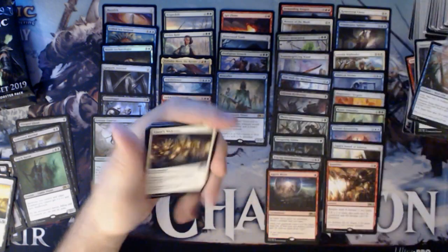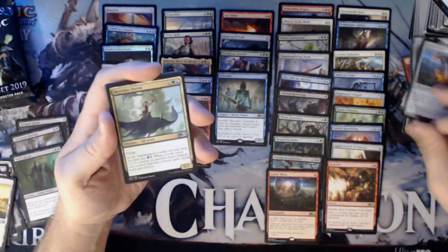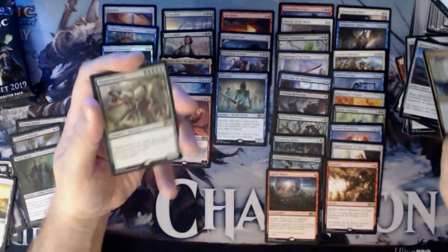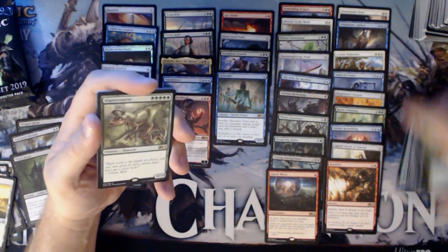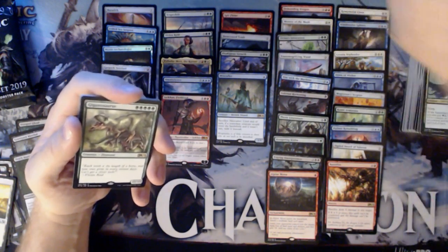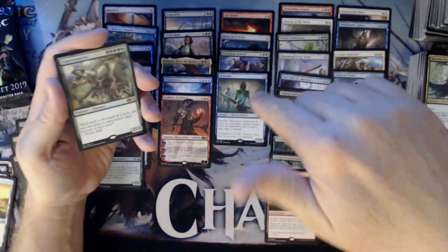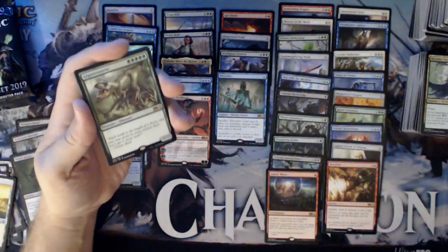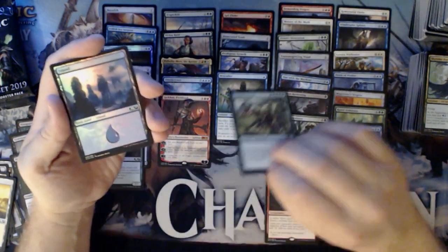We have a foil here, and then a Jaya's Welcome, Meteor Golem, Skyrider Patrol, and a Gigantosaurus. He'll be fun in mono green — I'm going to have a lot of fun with him. That's one place Prodigious Growth could work: a Gigantosaurus with Prodigious Growth would be a 17/17 Trampler. That'd be pretty crazy. Gigantosaurus and a Foil Island.